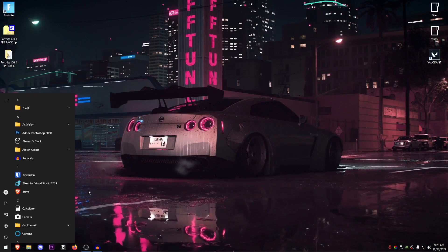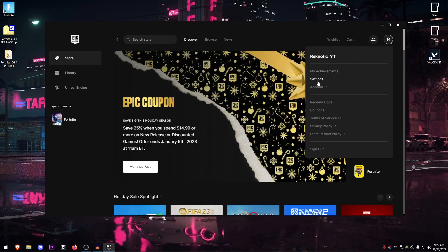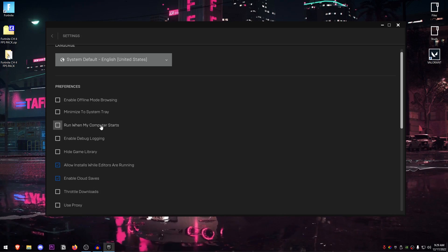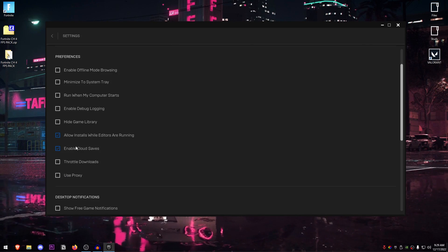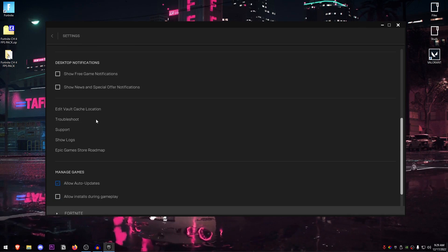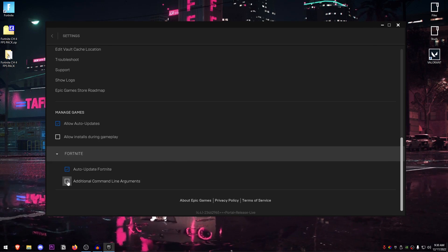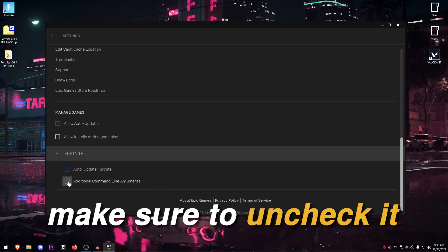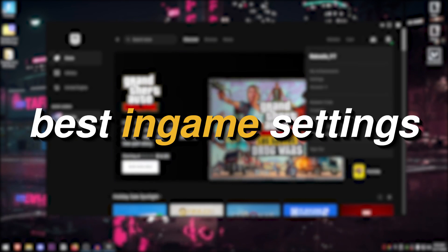Open up your Start menu and search for Epic Games Launcher. Once it opens, click on the settings icon and go into Settings. Make sure that Enable Offline Mode Browsing is turned off, Minimize to Tray is off, Run When My PC Starts is off. Enable Debug Logging, Hide Game Library, Throttle Downloads, and Use Proxy should all be unchecked. Scroll down to Desktop Notifications and make sure both are turned off. Then go into Fortnite and make sure that Additional Command Line Arguments is unchecked — command arguments really don't make a difference as shown through benchmarks. Once done, go back into settings and launch Fortnite.